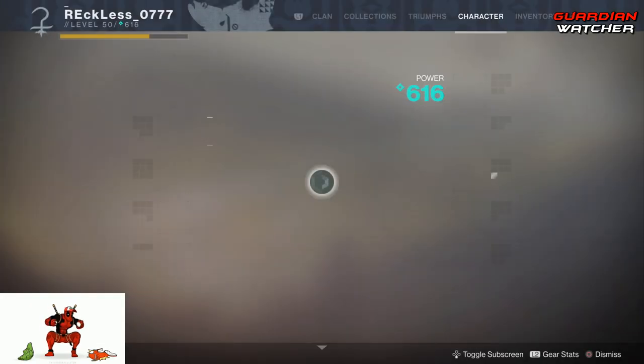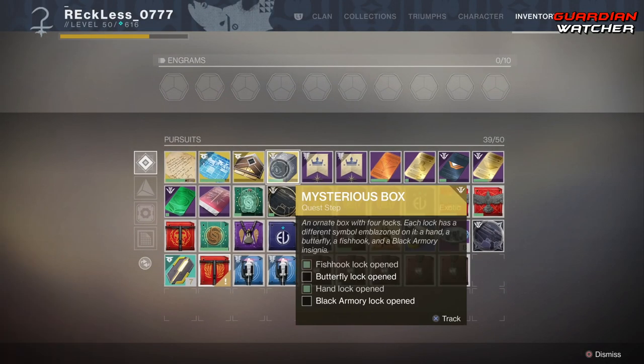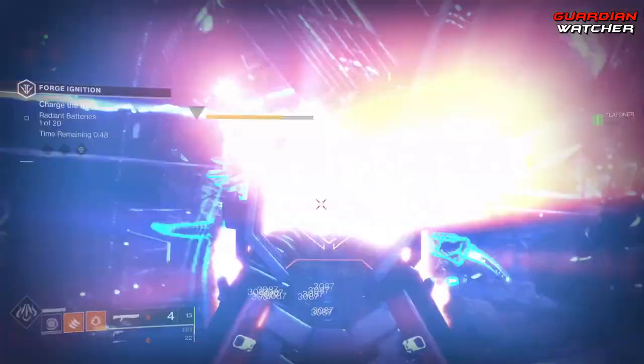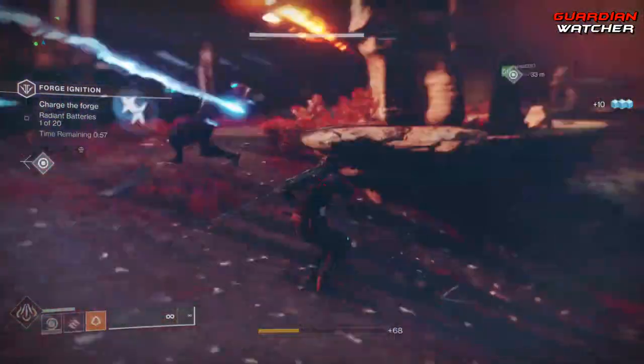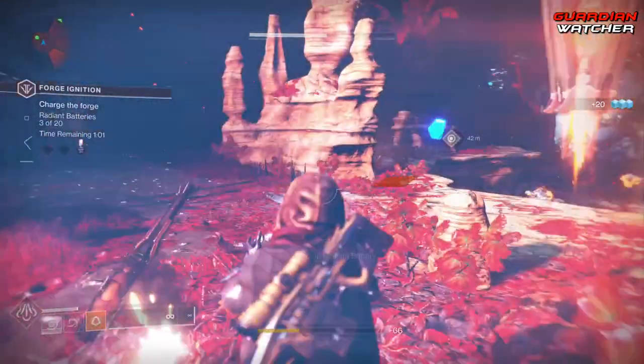How do you actually get the hand lock opened on the mystery box? For starters, you need access to the Geffenon Forge. If you guys don't know how to access the Geffenon Forge, I will put an annotation in the top right of the screen for you guys to check out, or you can look at it at the end of the video, or it'll be in the description box below.